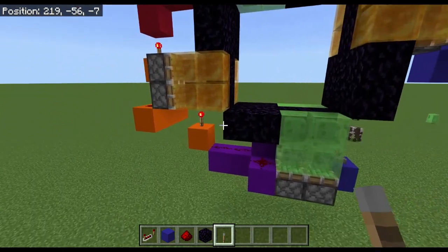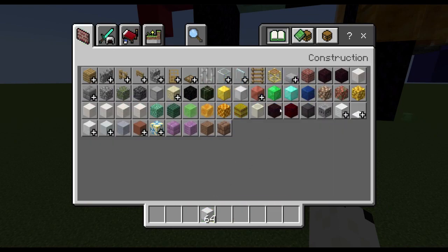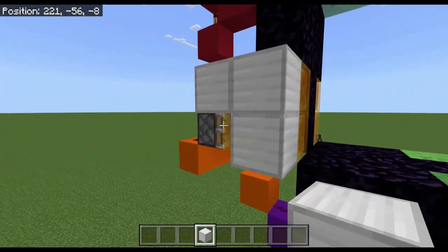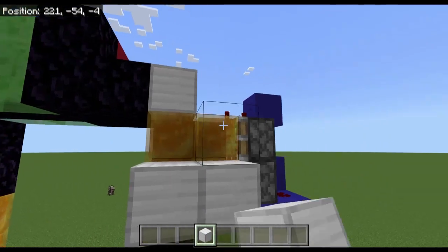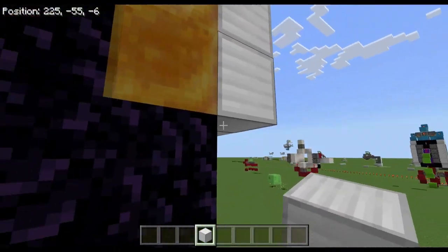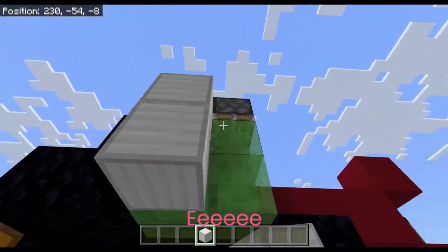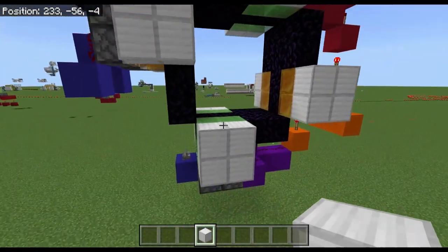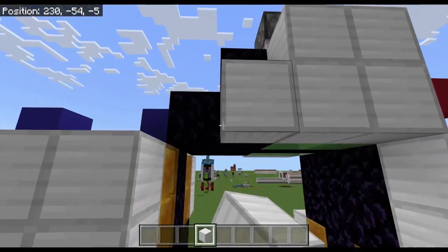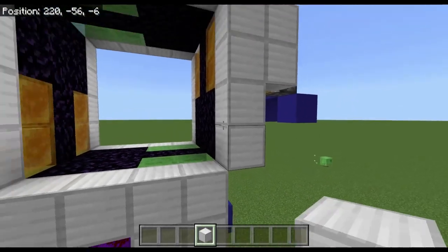So now what we're going to do is put all our items away if you want, take some iron or whatever block you want to use, and place it just like that. Make sure there's only one layer for the blocks to carry, just like that, and then on the other side — there we go. And then you can just fill these blocks in with iron.